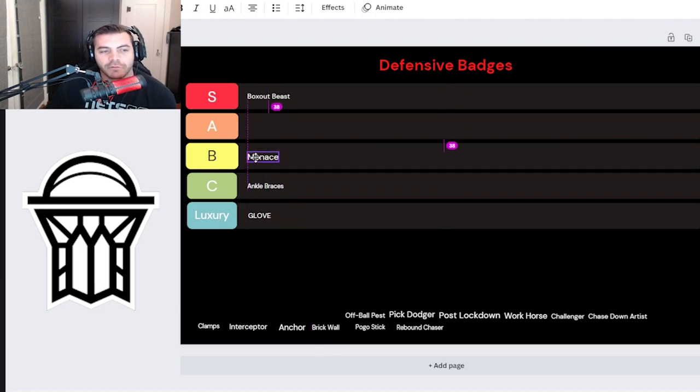Menace is an interesting badge — it kind of reminds me of what Intimidator used to be. While guarding and staying in front of an opponent, their attributes will drop if good defense is being played. I wouldn't throw this at S because it's not the end-all-be-all; the guard you're contesting will still be able to green. I have it at A, because we are defensive players and this is part of our contest system. You'll use this when stepping up off a screen to contest a point guard or contesting in the paint.